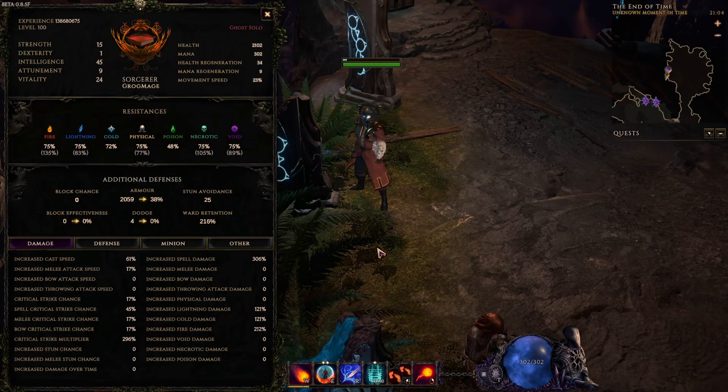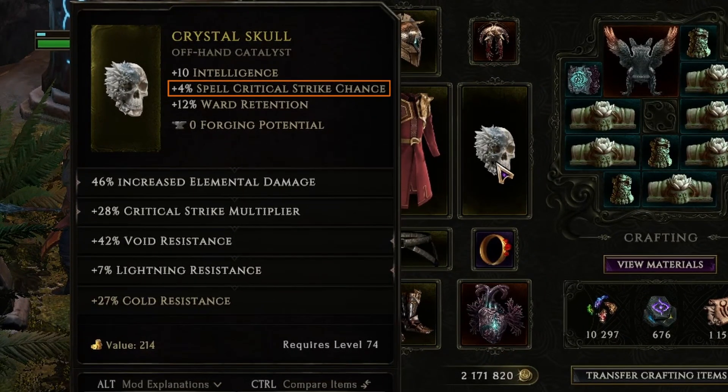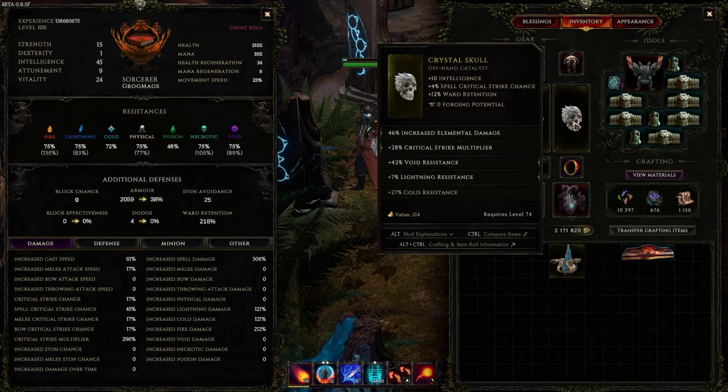The second thing we need to know is the base critical strike chance, which by default is five percent — so most of the time you're probably going to use this number. But in our case here for the Mage, I'm using this catalyst that gives me a special plus four percent spell critical strike chance. This is not increased — this is actually the base critical strike chance. For comparison, we have 40 percent increased critical strike chance, but there is no plus before it, so it's not base — it's actually a multiplier we apply to our base critical strike chance. Just remember: if there is a plus before spell critical strike chance, that is base critical strike chance.